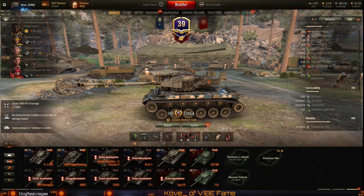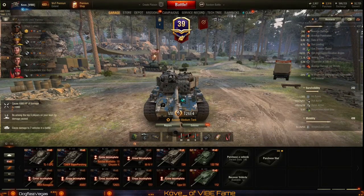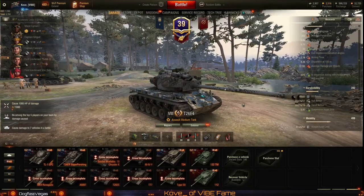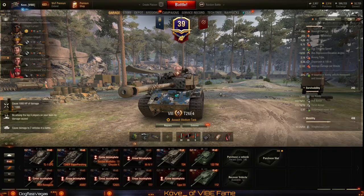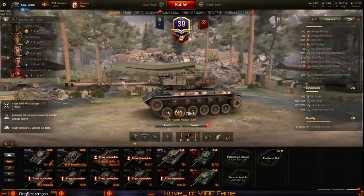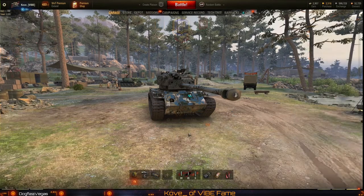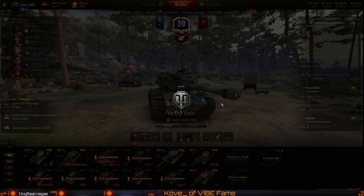My first pick is the T26E4 Super Pershing, it's an American medium tank at tier 8. As a tier 8 premium, it has a 90mm gun which has kind of garbage DPM but it's fairly accurate. It's got pretty good gun handling stats and they recently buffed the penetration of the tank so that it is competitive at tier 8. This is my preferential matchmaking tank pick so it can't meet tier tens, and with the increased penetration you only have to carry a small amount of premium rounds.